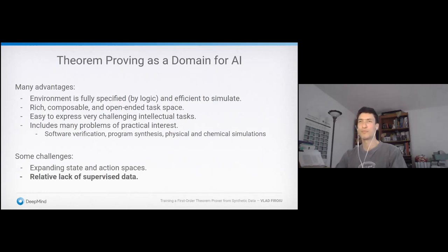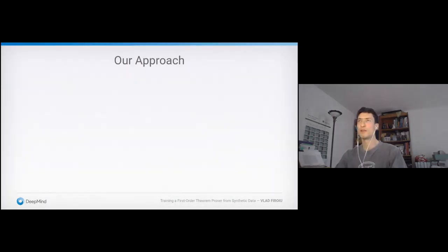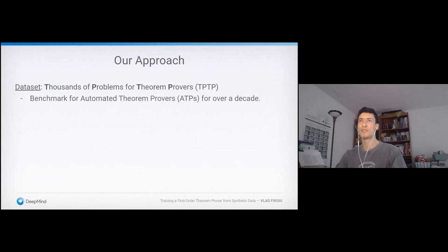One of the major theorem proving datasets is only 22 megabytes in size — about 25,000 times smaller than the data used to train a powerful language model like GPT-3. This lack of supervised data is what I'm particularly focused on. The dataset we work with is called Thousands of Problems for Theorem Provers, or TPTP. Already in the title you can guess the size is somewhere in the thousands — not really big enough for modern large-scale deep learning. The best automated theorem provers, or ATPs, are called E and Vampire — think of them like Stockfish, which was the best chess AI before AlphaZero.